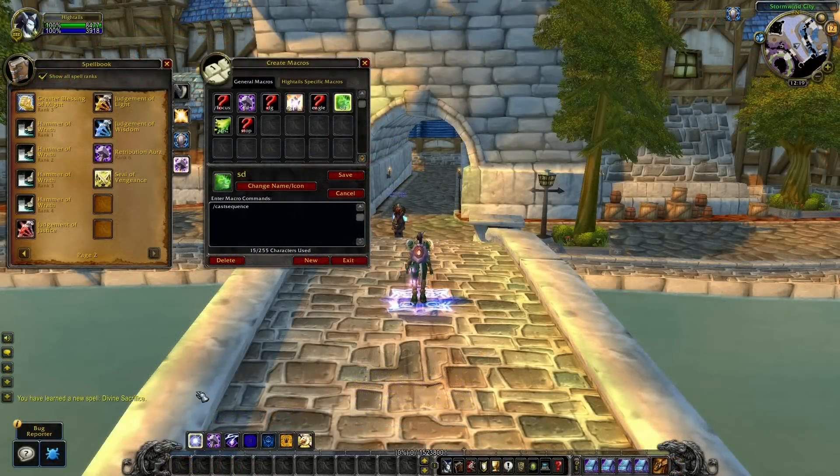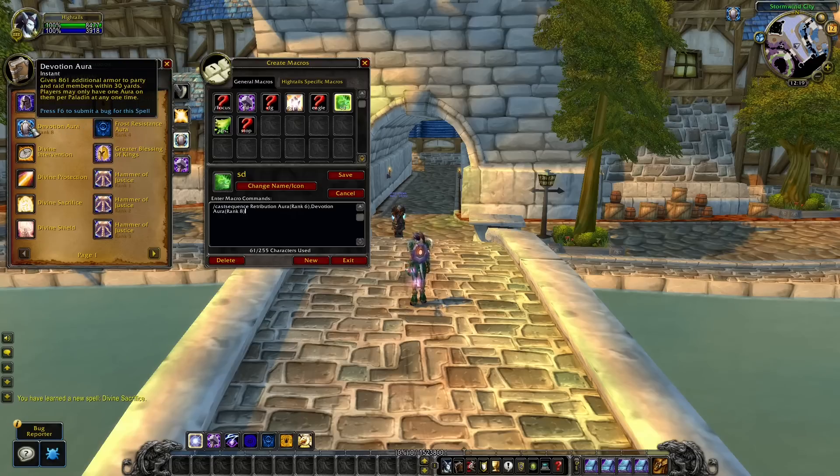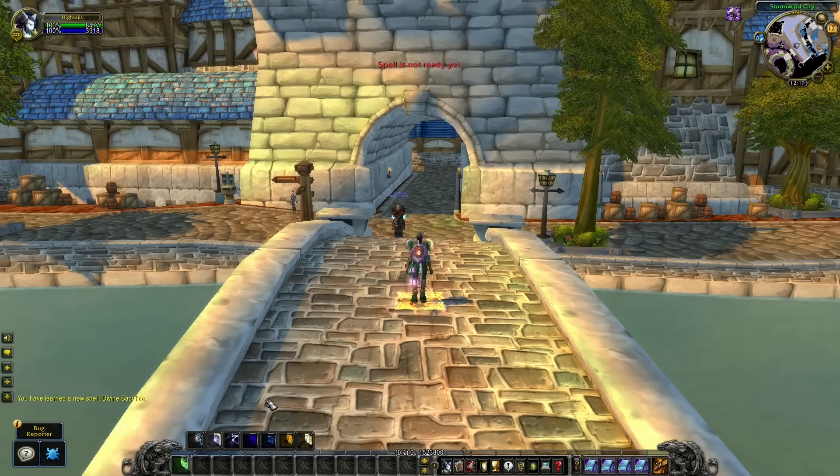Here is another thing I like to do on my Paladin — making a macro that swaps between the auras I like to use. That way I don't need to keybind them separately or click them. By pressing one button I can easily swap between Devotion Aura and Retribution Aura.